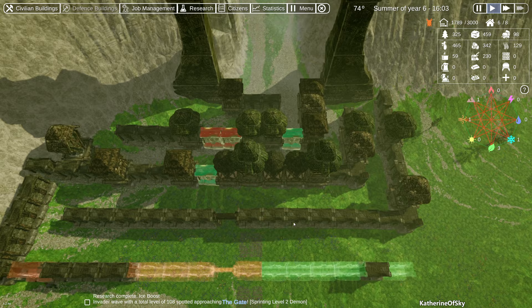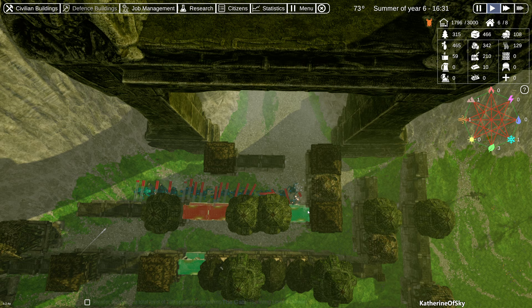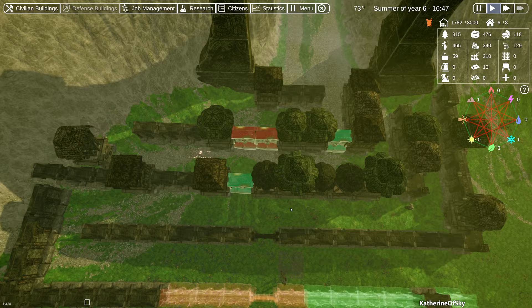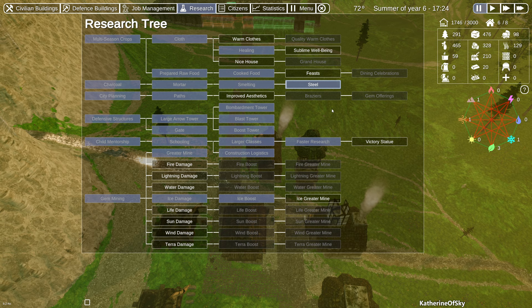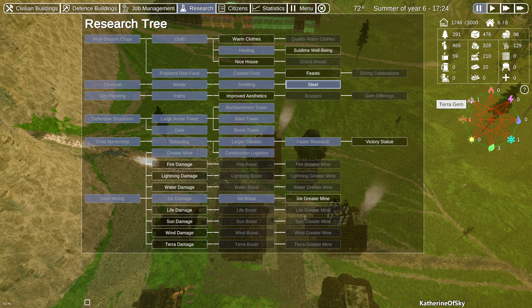We got a sprinting level two demon — this is not great but we're gonna do our best. We are killing them — look at that! Oh they're trying to get through the gate but no, we shall not let them. There we go, very nice. All right, we did a thing! We repelled the attackers and we got steel already — great.